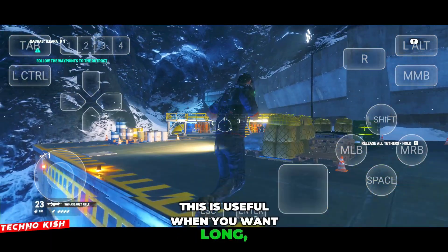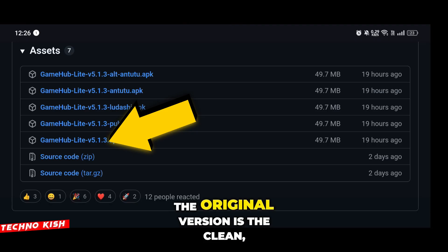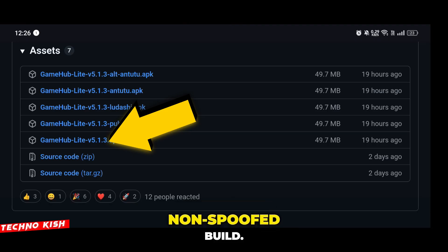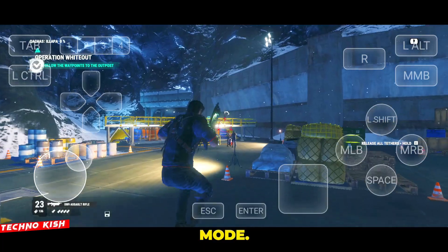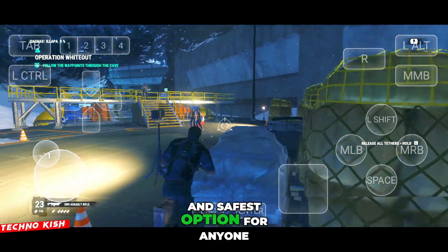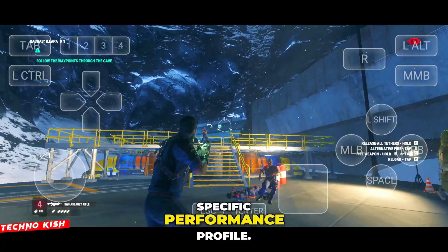The PUBG variant is useful when you want long, stable container sessions without sudden throttling. And finally, the original version is the clean, non-spoofed build. This one behaves like a normal app with no artificial performance mode. It is the most stable and safest option for anyone who prefers default system behavior without forcing a specific performance profile.